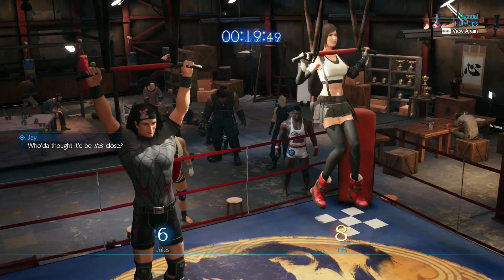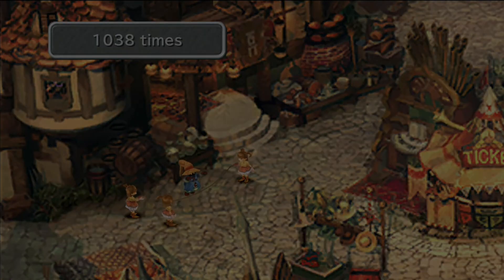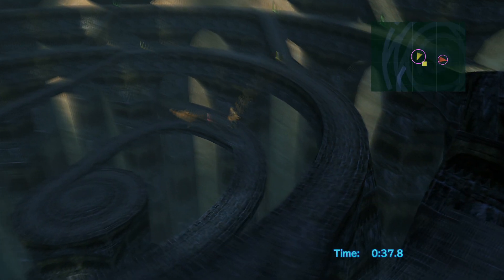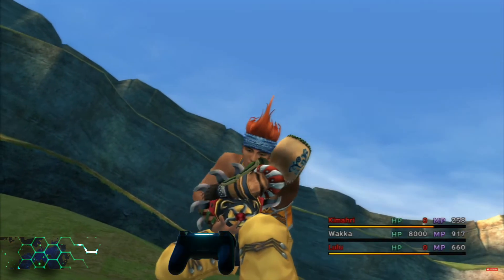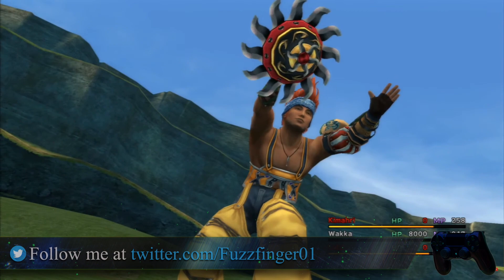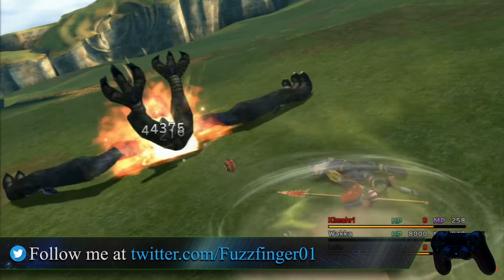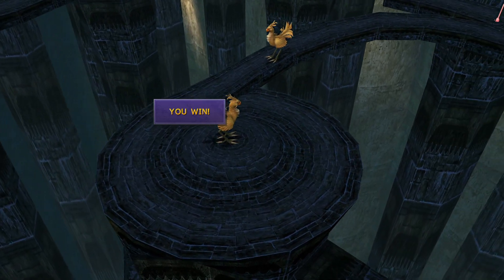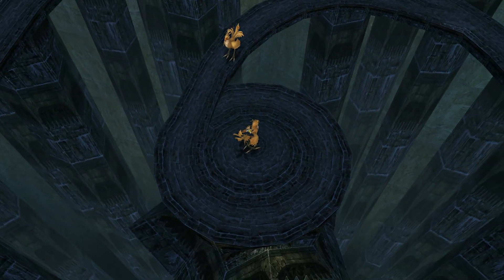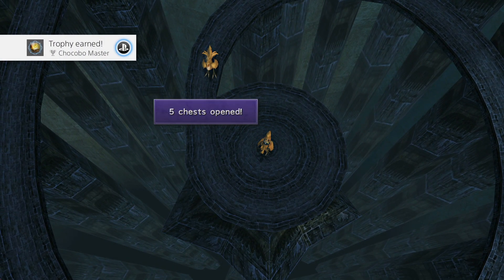There are a bunch of infamous side quests scattered throughout the Final Fantasy franchise that are just more frustrating than fun, and getting five chests in Final Fantasy X's Chocobo Race is definitely one of them. Fortunately, although the reward of 63 stars is a decent one, you can also get those items from the Monster Arena. As such, I've never really bothered to do this on any of my previous FFX playthroughs. Unfortunately, if you would like to achieve the Platinum Trophy for this game, then there is simply no way around it. You are going to need to win this race after opening five chests.